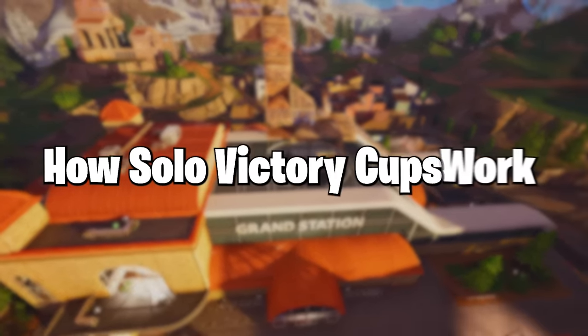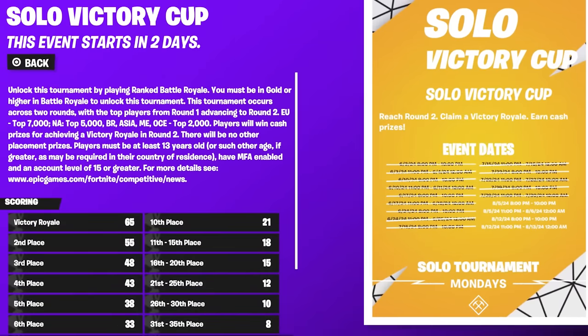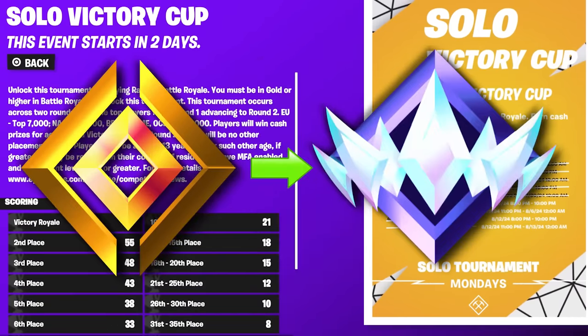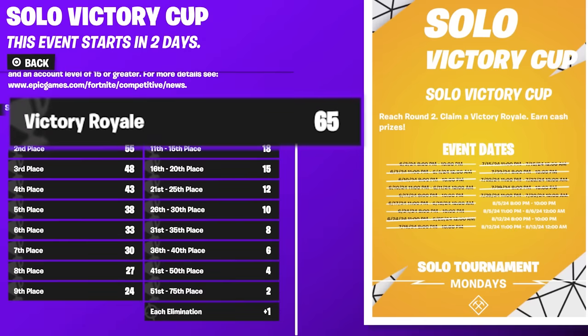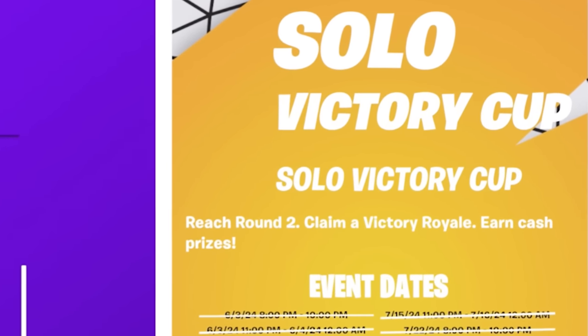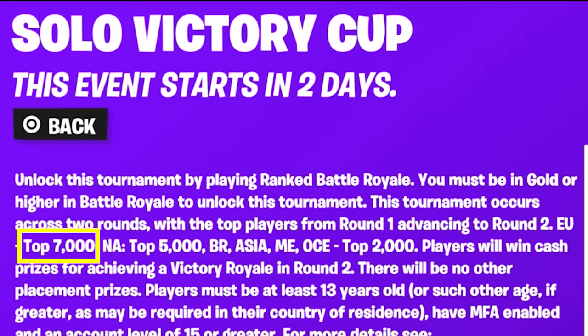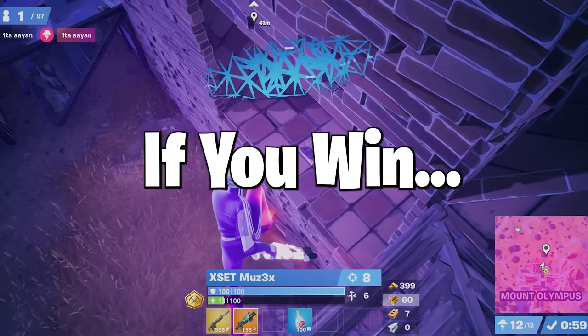Here's how solo victory cups work. Solo victory cash cups are two rounds. Round one, or opens, is available to anybody in gold rank or higher. You're given two hours to play seven games. You get up to 65 placement points per game and one point per elim. To qualify for round two and get a chance at winning money, you need top 7,000 on EU, top 5,000 on NA, or top 2,000 on every other region. Then once you're qualified, you play a one-hour session with a maximum of three games — and if you win a game, you get $100.